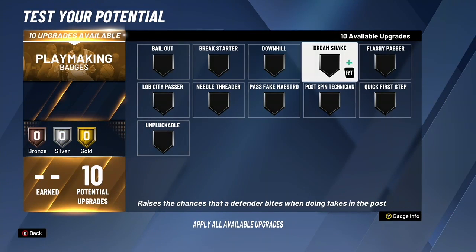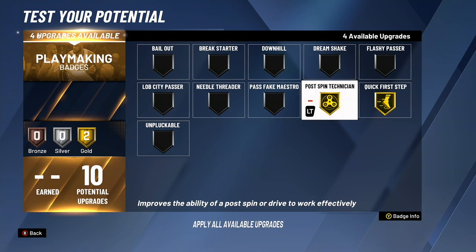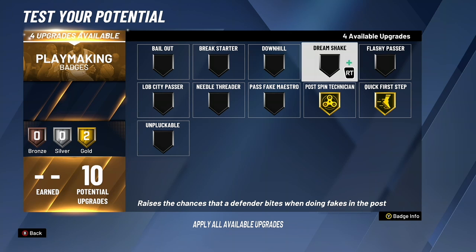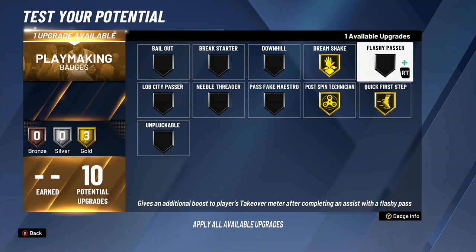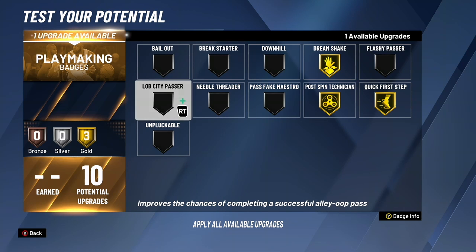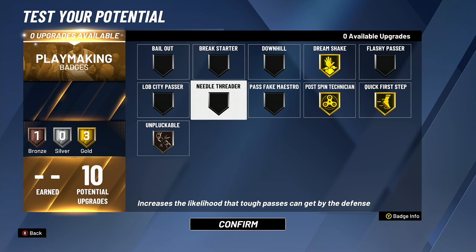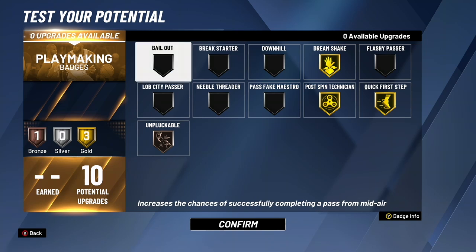For playmaking, you can actually do — there are eleven badges. You could probably do every single one on bronze except for one, but no. You're going to want post-move technician on gold, quick first step on gold, dream shake on gold. And I chose unplugable on bronze — yes, I could have chosen something else, but I didn't.